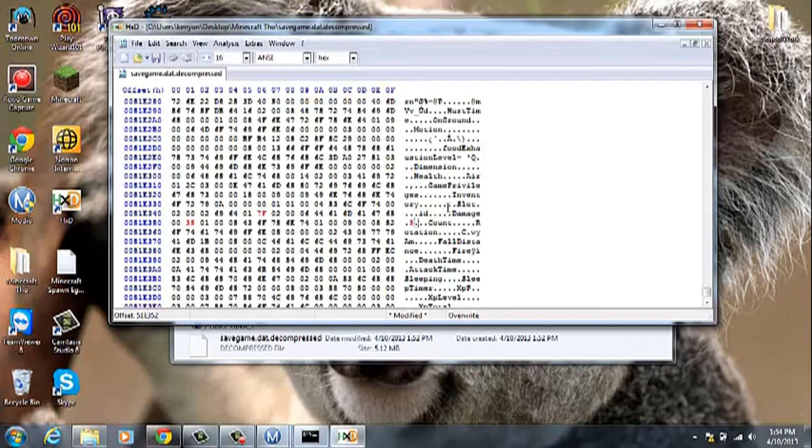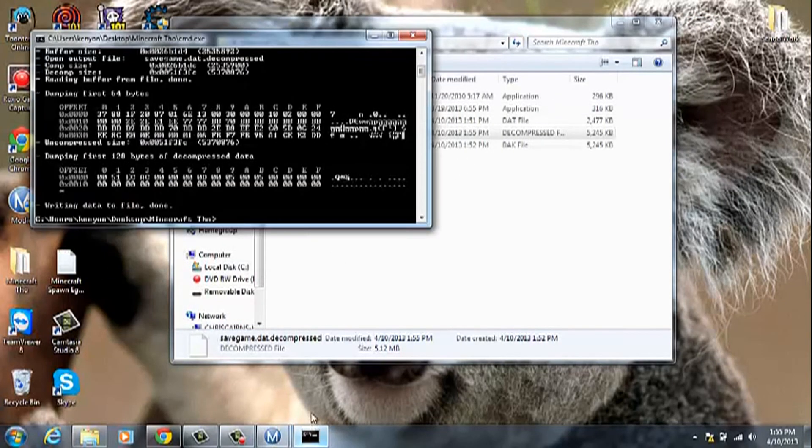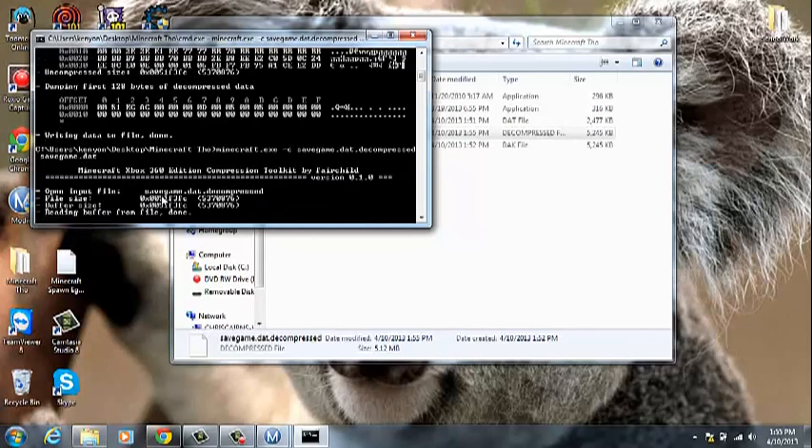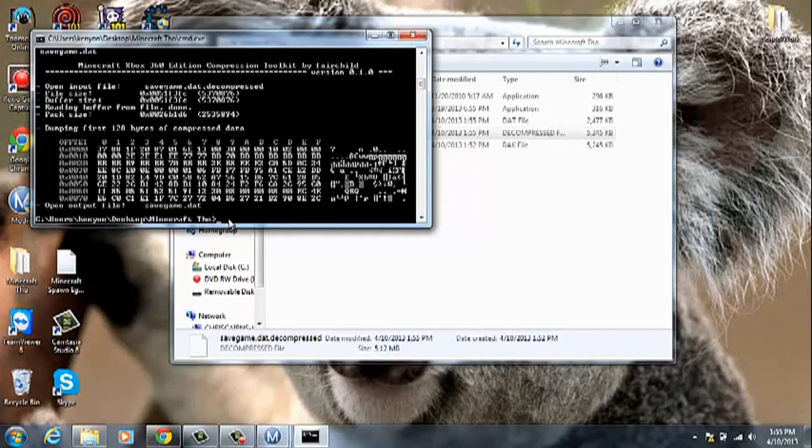So then you have a giant zombie spawn egg. Go ahead and change the count to FF. I'll have a download link for the spawn list, for this ID list, in the description if any of you want it. After you have all that done, go ahead and hit save. You're done with HXD — it's really simple. Go to CMD and type: minecraft.exe -c savegame.dat.decompressed savegame.dat. Wait a second until you can type again, then close out of it.